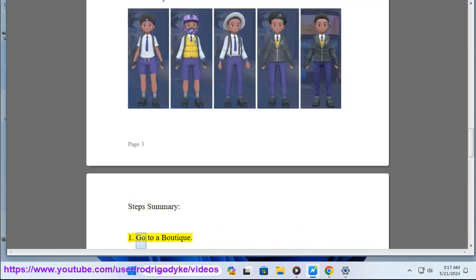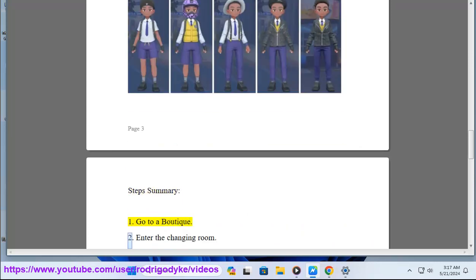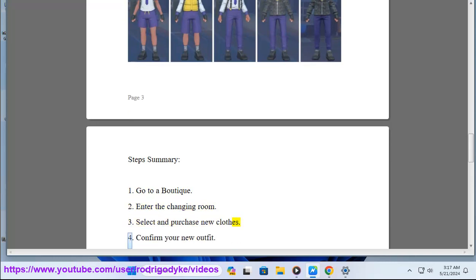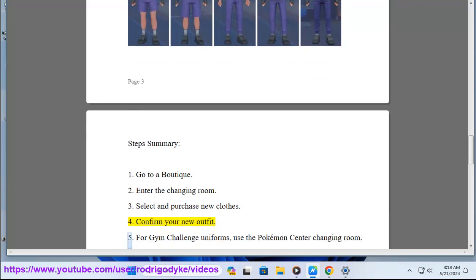Step Summary: 1. Go to a boutique. 2. Enter the changing room. 3. Select and purchase new clothes. 4. Confirm your new outfit. 5. For gym challenge uniforms, use the Pokémon Center changing room.